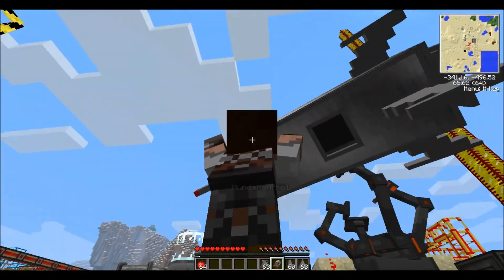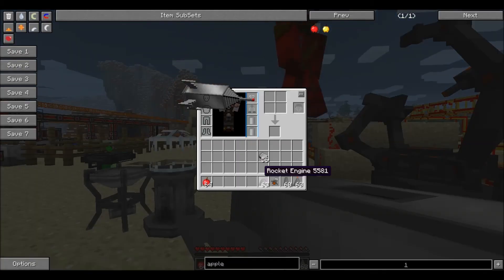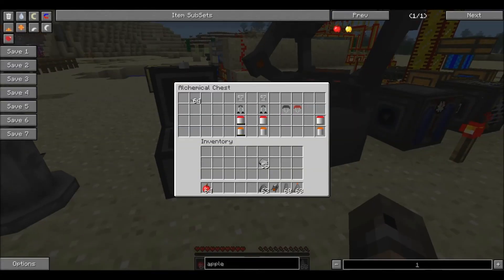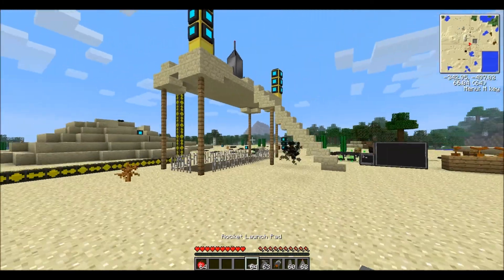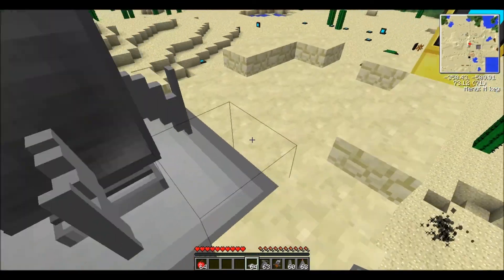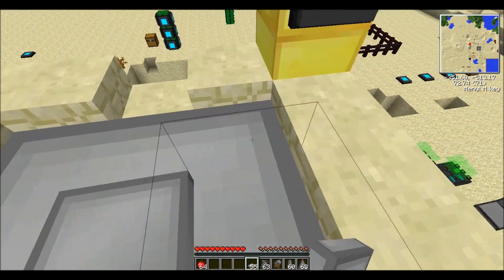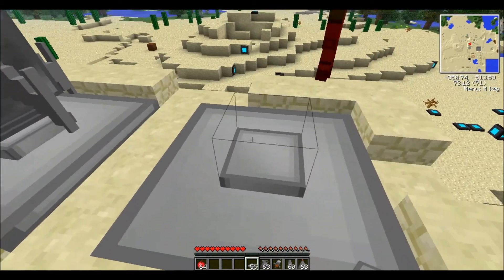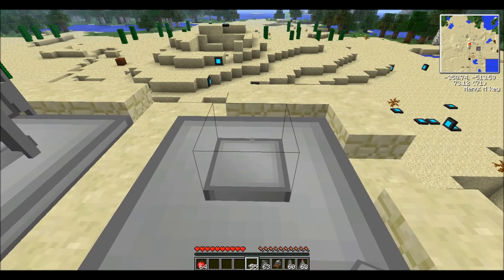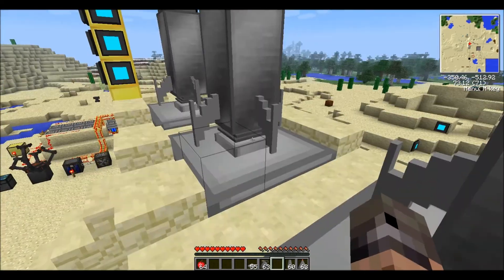The rocket launch pad looks awesome — you can see it better in F5 view. What you have to do when you want to launch a rocket is put down the launch pads in a three by three area, and then you just place the rocket down on it like that.